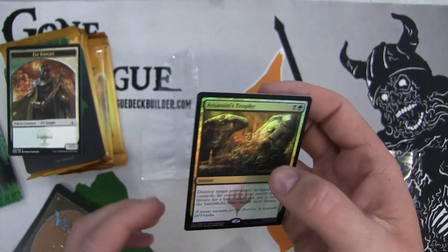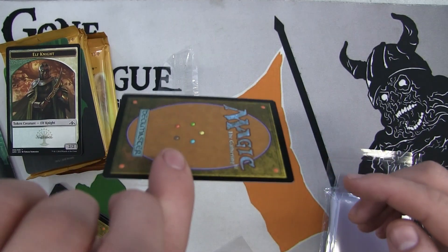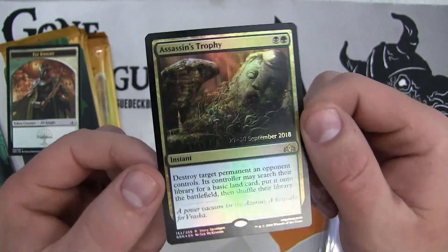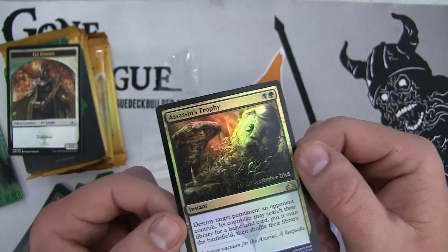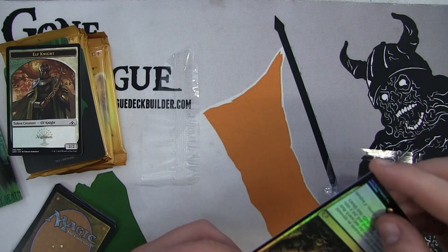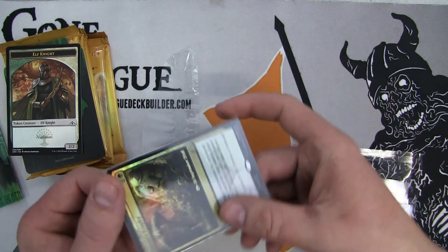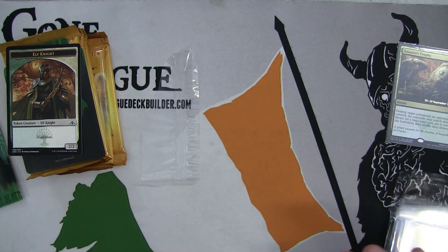Beautiful card. The card conditioning on these foils is good - it doesn't look warped, it looks absolutely pristine. Kudos to Wizards there. Hopefully it doesn't warp - I'll give you an update. We're going to throw this in a perfect fit as Zach wants to put it in the freezer to see if it warps, which of course it will. We got this Assassin's Trophy now in the perfect fit and the card quality seems a little bit snappy - pretty good.